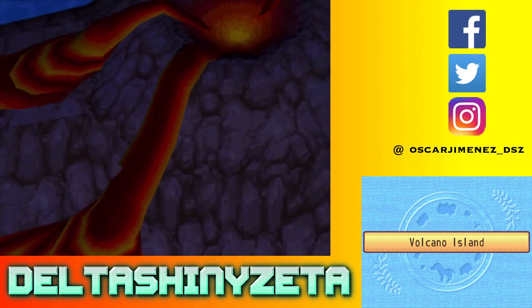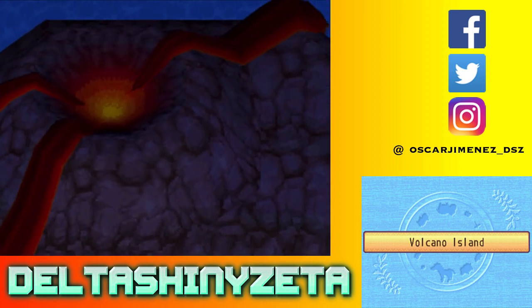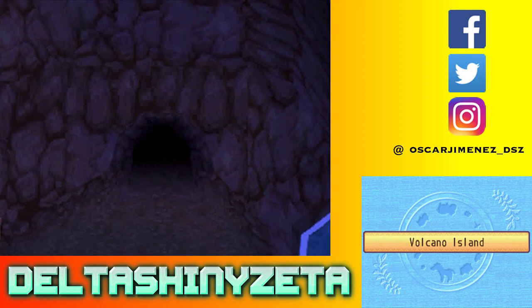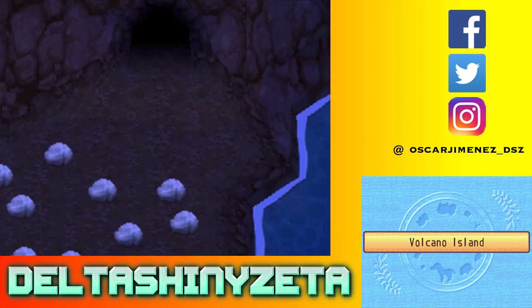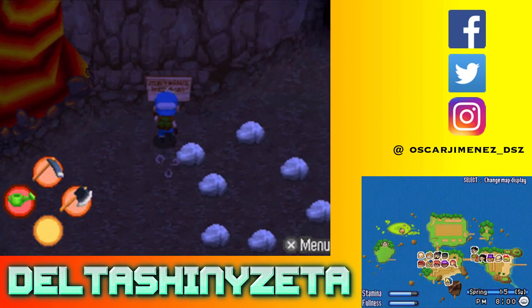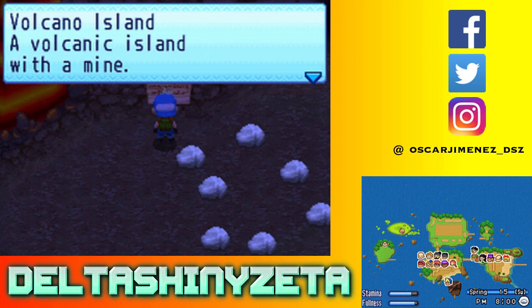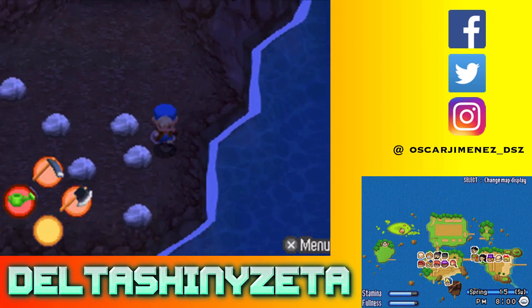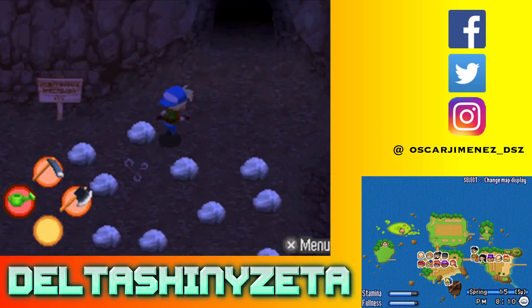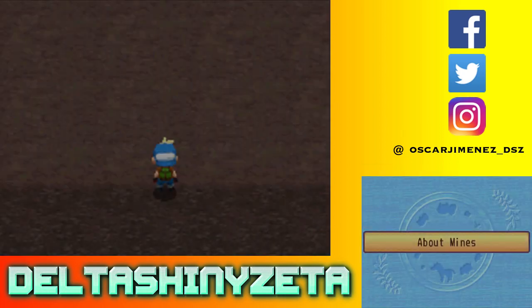Wow, look at all these rocks. Saw a bunch of stones there. And here we are on Volcano Island — a volcanic island with a mine. We're going to go in this mine.